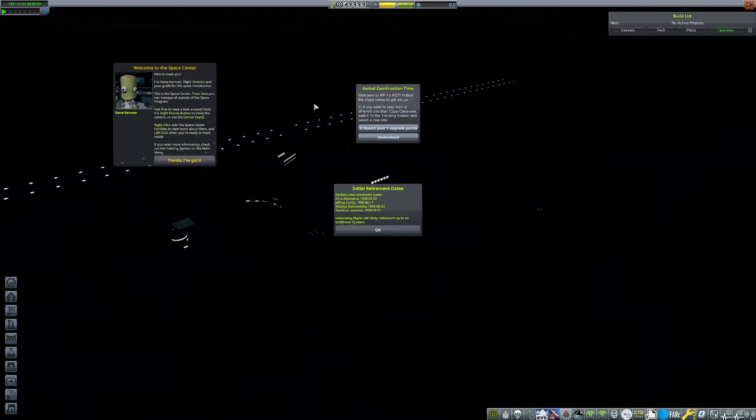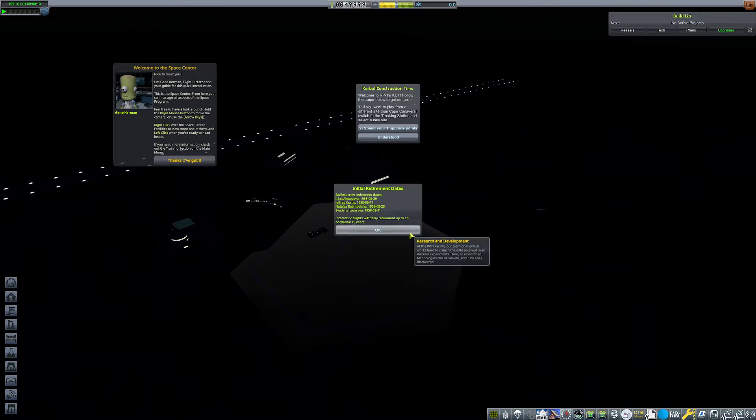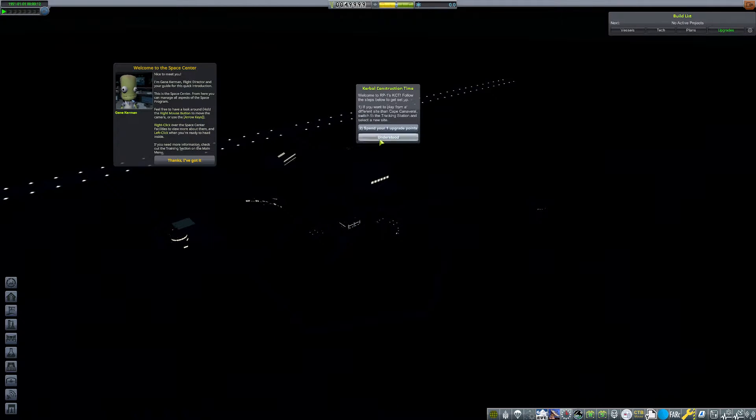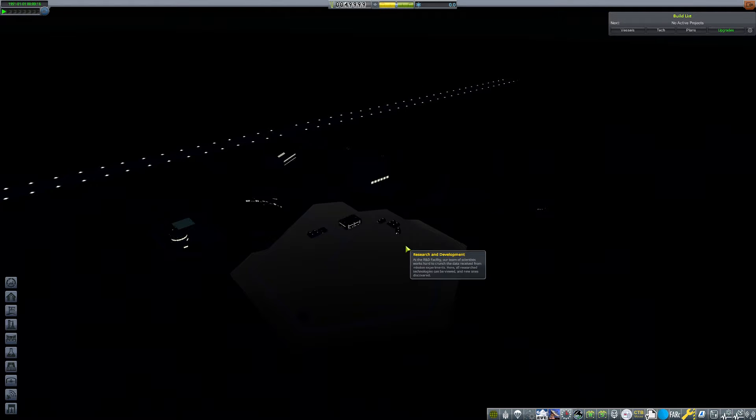So yeah, we're just going to go ahead and start it, and when we load in, there's going to be a whole bunch of stuff that it's telling us that we need to kind of take care of. But we're just going to quickly go through it all. No vessels found. Let's hit OK here first. Hit Understood.